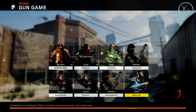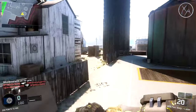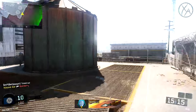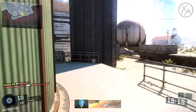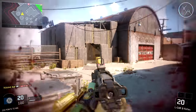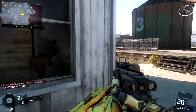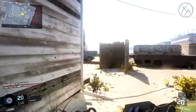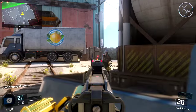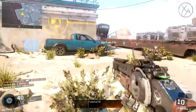The first big tip I have for getting camos for the launchers is work on the launchers while you're working on the other guns in the game. So while you're going for headshots for your assault rifles or SMGs, or you're going for your one-shot kills on sniper rifles, work on the launchers alongside this. It'll be very frustrating if you get to the end and you've completed all the other guns and you're trying to get Dark Matter and all you have left is launchers.